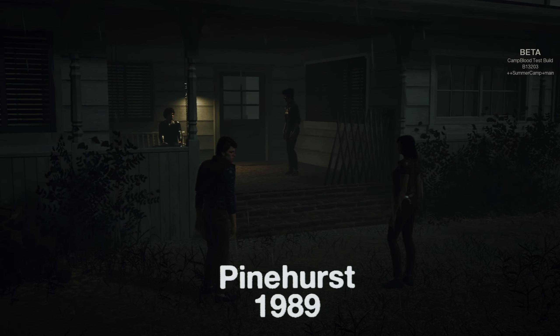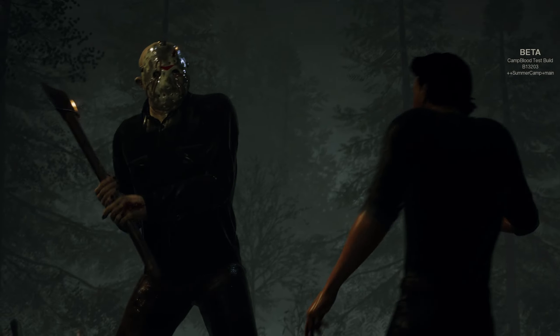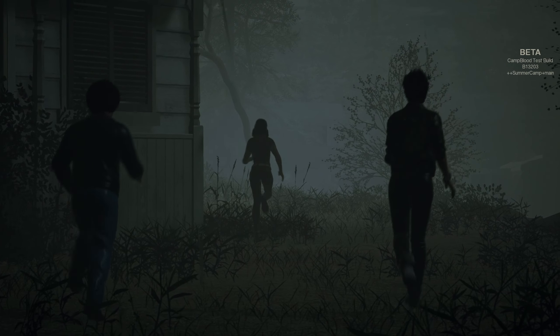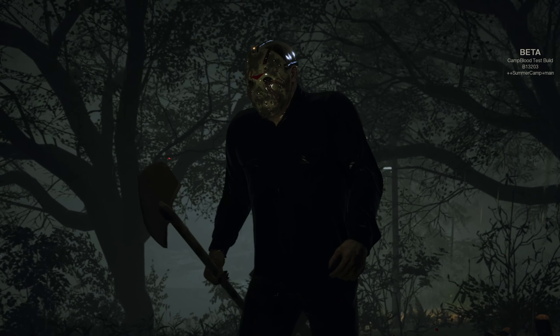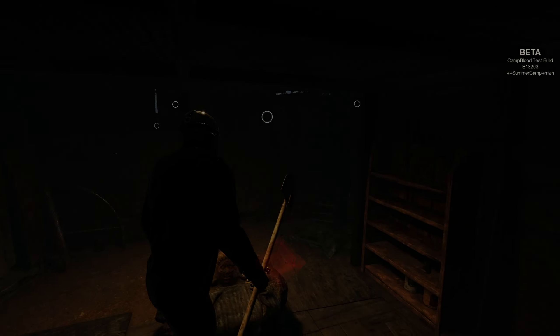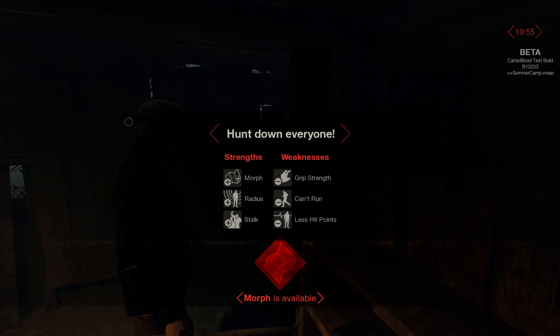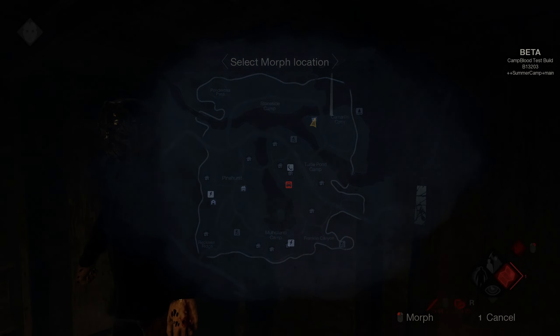We'll be playing on Pinehurst Small, which is a modded map — pretty cool, we don't have a Pinehurst Small in the base game. The normal size Pinehurst is just crazy big. Seven counselors, hardest difficulty — let's see how fast we can do it with Dream Jason.